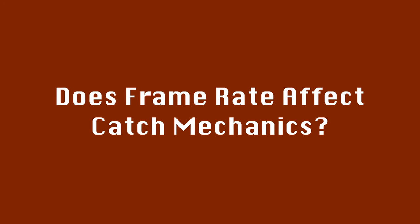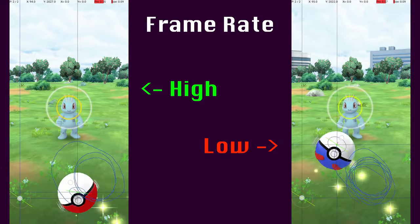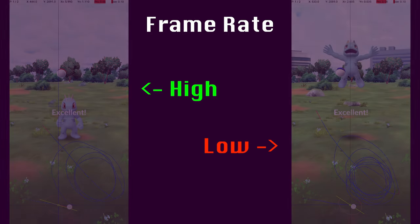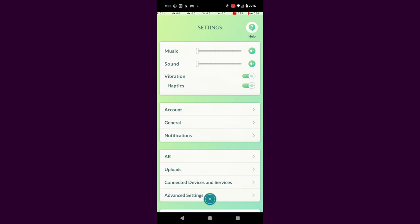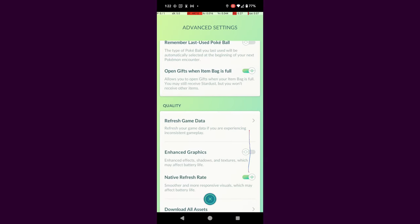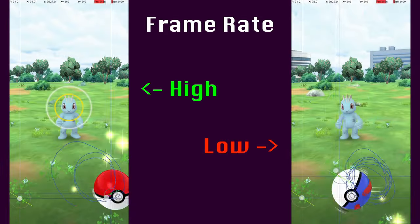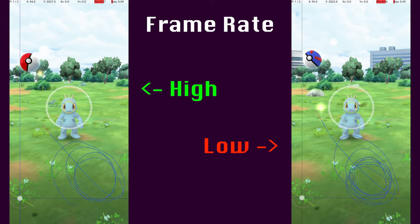I've always wondered whether Pokemon Go's native refresh rate feature affects the game's catch mechanics. Today we're going to find out. Native refresh rate is a setting inside of Pokemon Go's advanced settings, described as providing smoother and more responsive visuals. Basically, this feature makes the game run at a much higher frame rate.